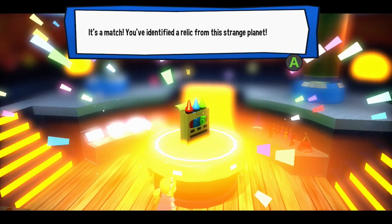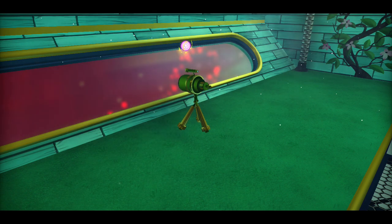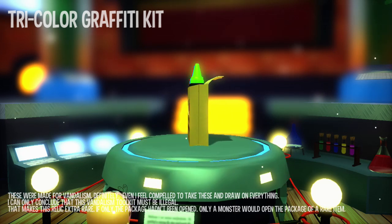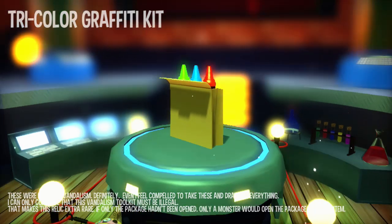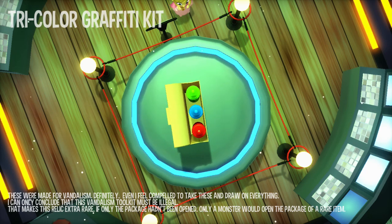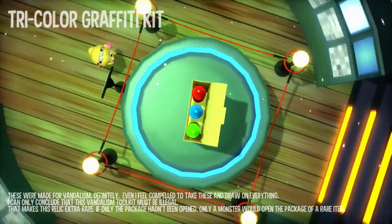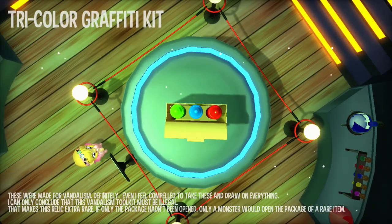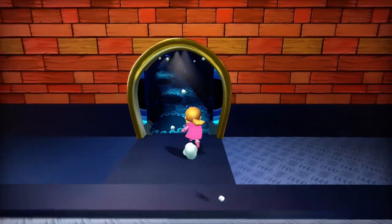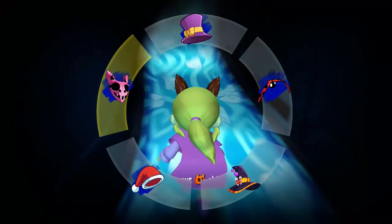Red, green — would have been better if it was yellow, red, blue, but beggars can't be choosers. There's a timer for that planet but we're not gonna do that. Why was the relic in the spooky place? Let me read it: 'These were made from vandalism — I feel compelled to take these and draw on everything. I can only conclude that this vandalism toolkit must be illegal, making this relic extra rare. If only the package hadn't been opened — only a monster would open the package of a rare item.' She has an alien mindset, but given the context that she's from another place, none of this earth stuff would make sense to her. Makes sense, all right.